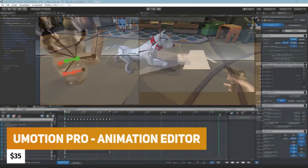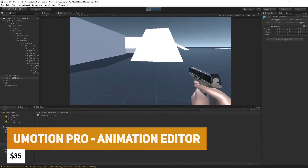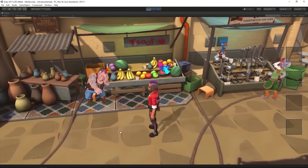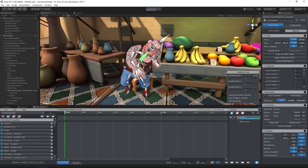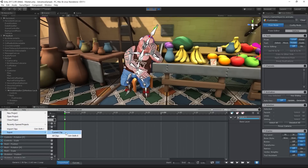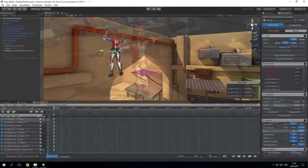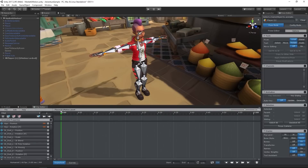If you've ever wanted to extend Unity's animation system to animate 3D models and characters, there is U-Motion Pro, the animation editor, at around $35 with no CPU overhead. You can do this all inside Unity. It has brand new FBX exporting, Unity Timeline integration, you can import motion capture, use animation layers, inverse kinematics, child constraints, and loads of features for bone animation in play mode.